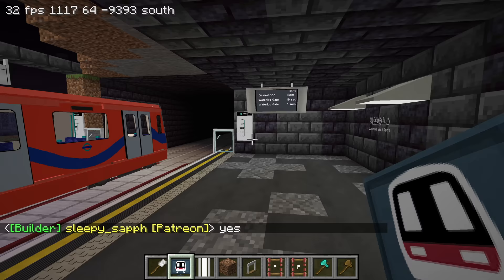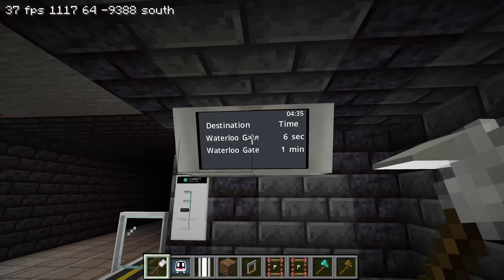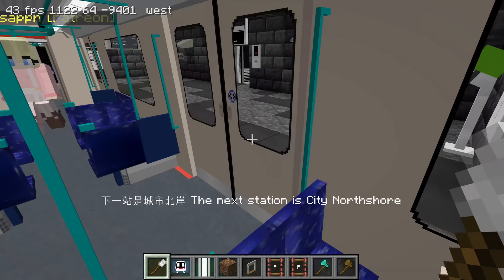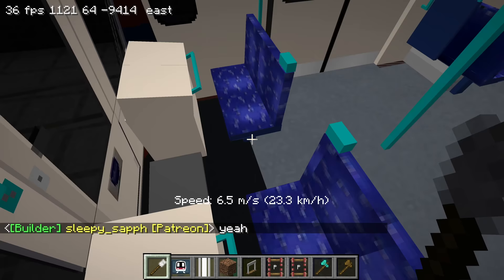This goes straight down to the platform level. Oh, these DLRs are only two cars and I think they're using K-train sounds for now. You put the destination and time on the top - is this a preset? Yeah, it's one of the JCM PIDs presets.